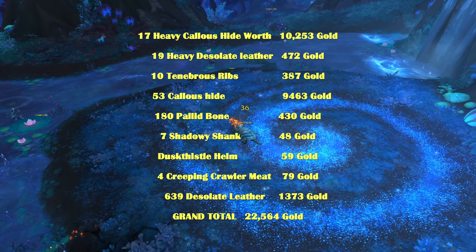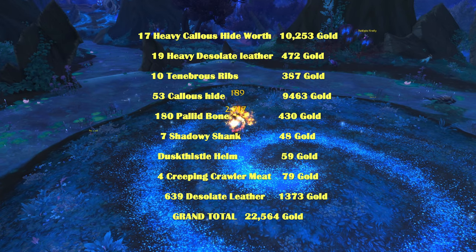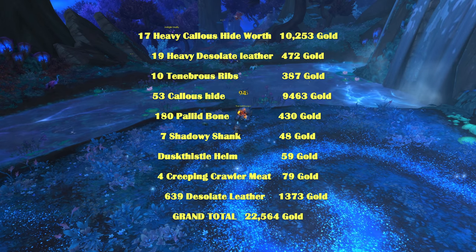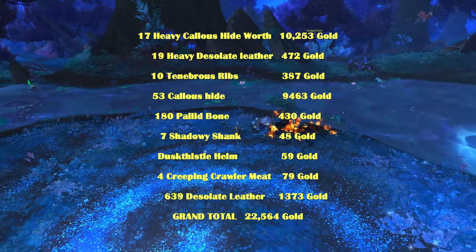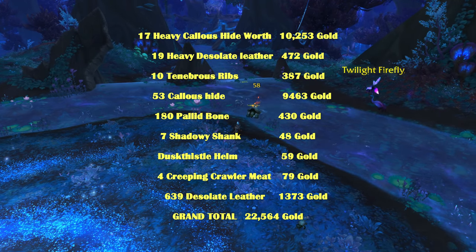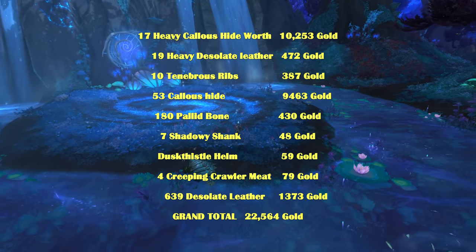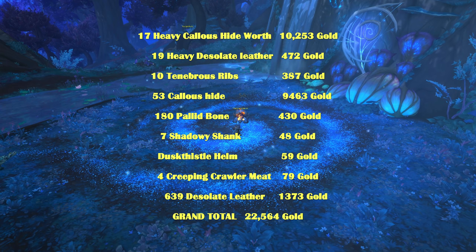Breaking down the profits from this farm: around 22,500 gold per hour in materials, most of which sold within hours — about the same as the Bastion Aetherworm farm. The slightly lower farming speed with the turtle farm is offset by the greater diversity of materials. This is from an hour of relatively casual farming; with a more suitable class like a monk, you should hit 25–30k per hour. These figures are a bit lower than other YouTubers give because in order to be competitive on YouTube you generally have to push gold-per-hour numbers to the limits of what is possible.